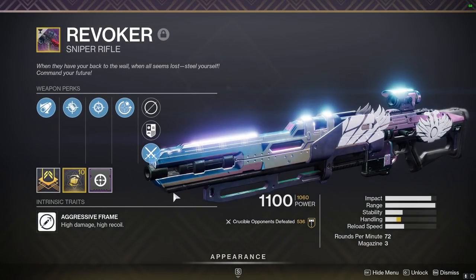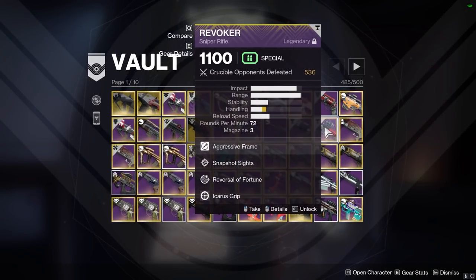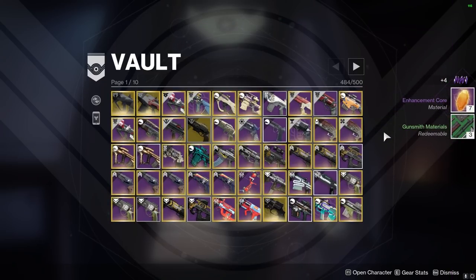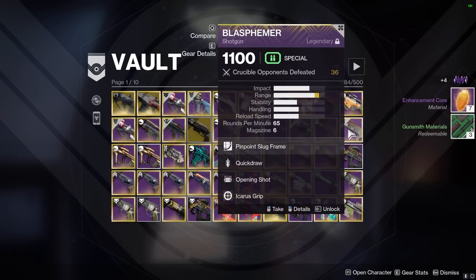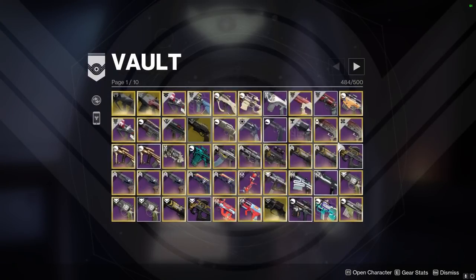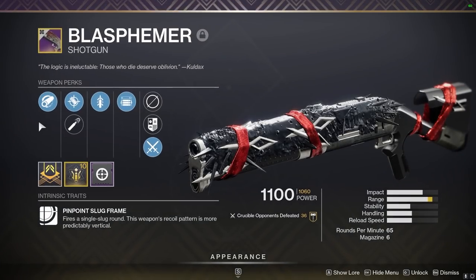How about the OG — Revoker? I just used this recently but it's like a statement. 500 kills on it, but that's not that many — you could get back quickly. Unless you're married to this kill tracker, you can re-pull it. I'm not that tied to it. Anyone I see in comp using Revoker, I'm just going to — it does happen. I know it does. Okay, we got two Blasphemers.